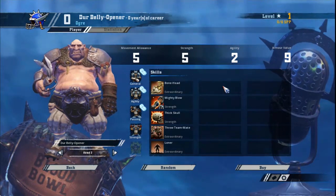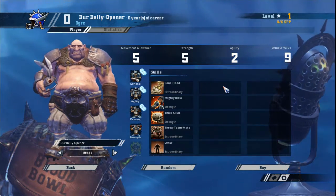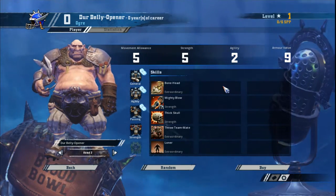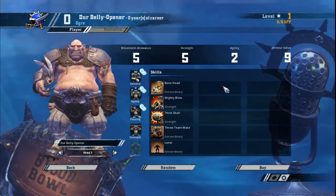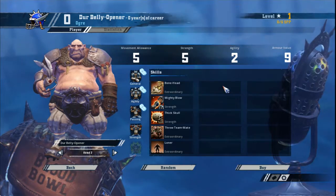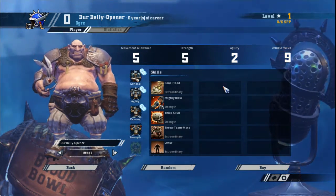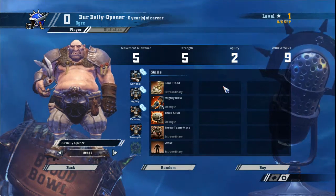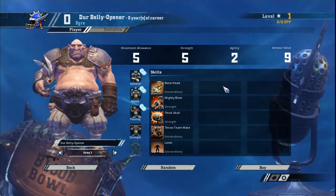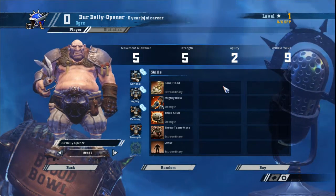Instead of using him to rake cages, use a blitzer, then park your ogre next to the ball carrier. It's a surefire way to get your opponent to make risky moves they normally wouldn't. Also, don't feel obliged to use your ogre every turn. If he's in a good position, leave him alone. You don't want to risk that 1 in 6 chance of him failing his bonehead and losing all his tackle zones — he's not a minotaur or a rat ogre that needs to be involved every turn. If your ogre gets marked, resist temptation and leave it to the end of the turn to throw a block with him. His Mighty Blow skill makes it easy to pick up star player points and remove his mark at the end of the turn.